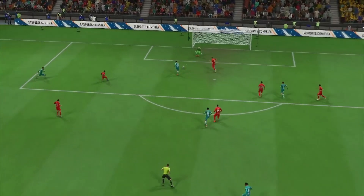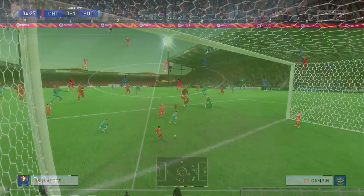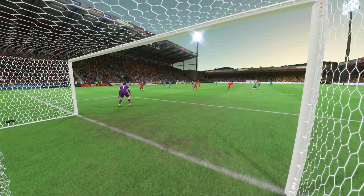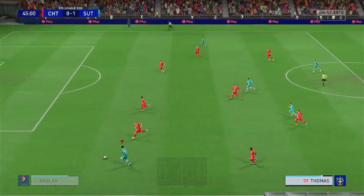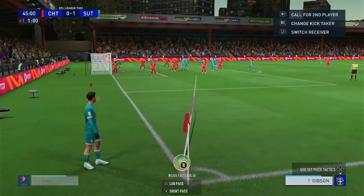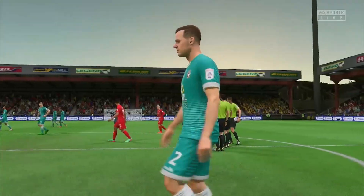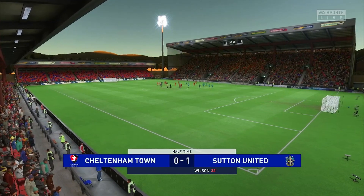The defender came out to close down Gibson and Donovan Wilson was able to move into the space to finish. Maybe the keeper could have done better but it's the first goal of today's game. Riascos is through — he digs a back-heel volley straight at the goalkeeper. A great chance just before the break — Thomas there, goes off him for a corner — Gibson takes it, Goodliffe is there and it's another great save from the goalkeeper. At half time it's Cheltenham Town 0, Sutton United 1. Cheltenham had one opportunity that half; Sutton were a lot more lively.